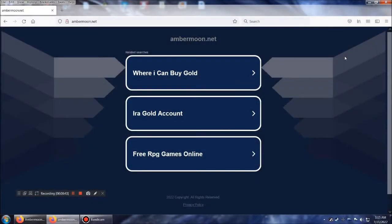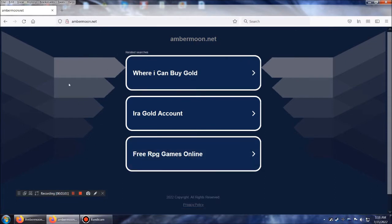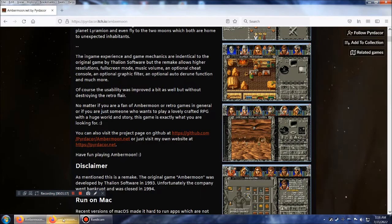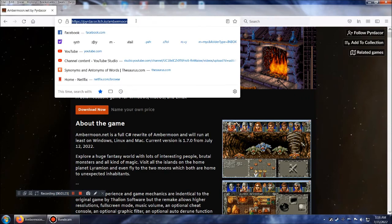Hello, this is Amethyst Lunatari, and I'm here to tell you about AmberMoon.net. And it's not this — for whatever reason, it's the name of the program. AmberMoon.net. You will not go to this address to get it. Although it's funny that maybe the creator of this AmberMoon version is looking to purchase this domain. They're advertising free RPG games. But no, it's this one. So this is the website you can go to. I will put a link in the description.